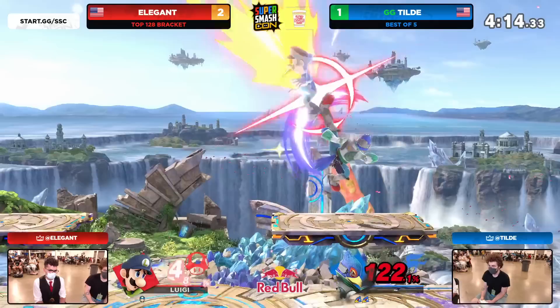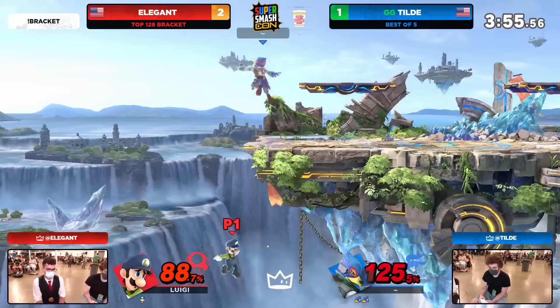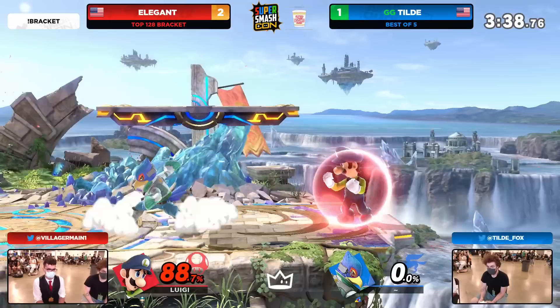Look how hungry Elegant is for this grab — he wants to feast tonight. He wants that down throw to down B — that is it. Not going to get it yet. But now it's offline as a KO option because there's no rage, so it could still connect but I don't think it will kill Tilde just yet. With the way Elegant is playing a little bit more narrow in terms of what he's trying to go for, Tilde knows that. 122% onto Tilde — he's playing this so safe. He's just going to have those lasers to help him out. Catches again, Elegant jumping around in his space. If you want to just do this every time, then we'll play.